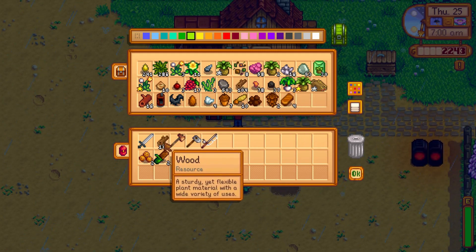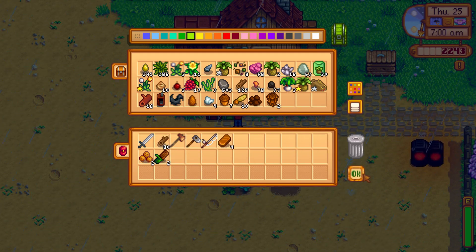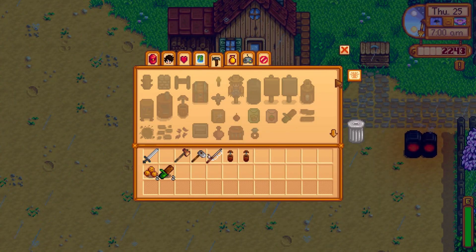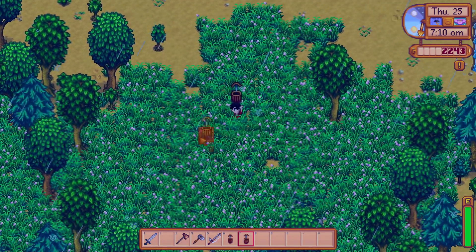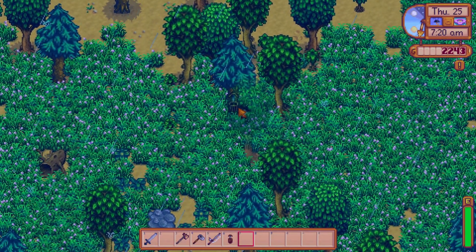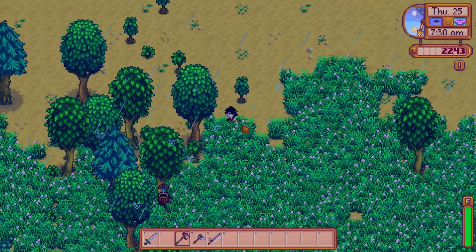We need 80 wood. Come on, almost. There we go, and the copper. One and two. Now we have to put them on the trees so they can start producing. I want to have them close to each other. Put one on the pine tree and one on the maple, and I will put another one here on the oak — I think it's the oak tree.